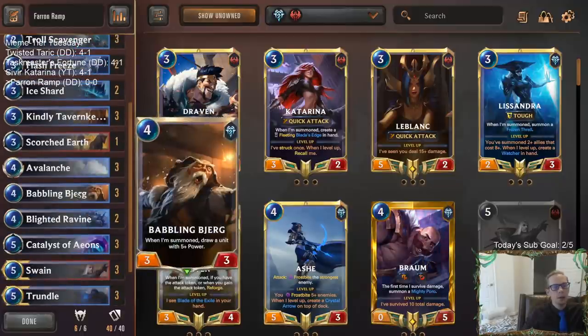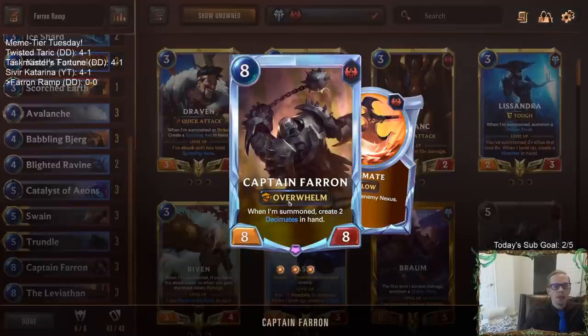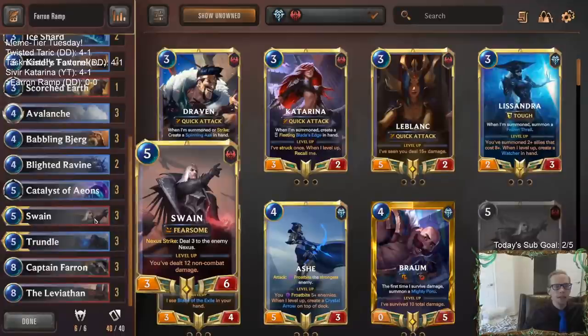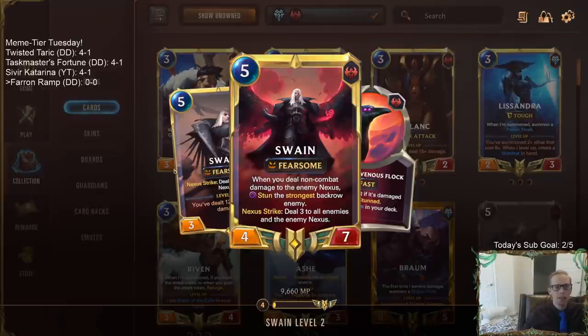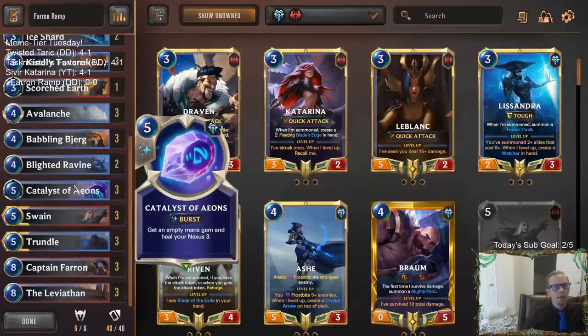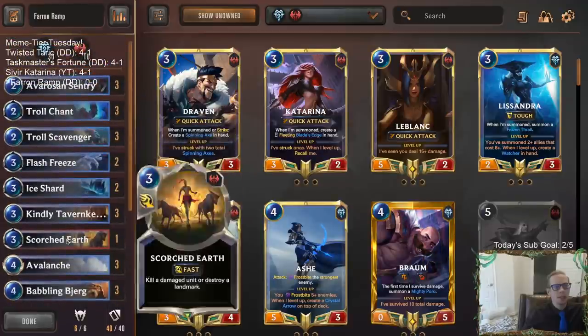Tavern Keeper and Babbling Bjerg are in the deck — the Bjerg will always be drawing our eight-drops, so we can make sure that round eight, nine, ten, we just keep slamming Captain Farons and Leviathans. Also, Captain Faron makes Decimates, which do nexus damage and non-combat damage to level up Swain. We've got some Catalyst of Aeons to help get us to our late game a little earlier.